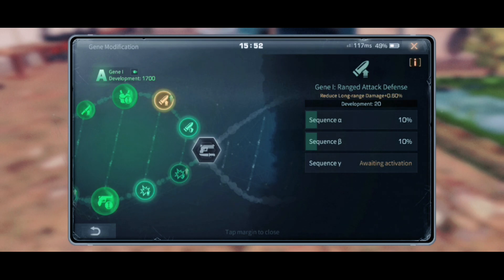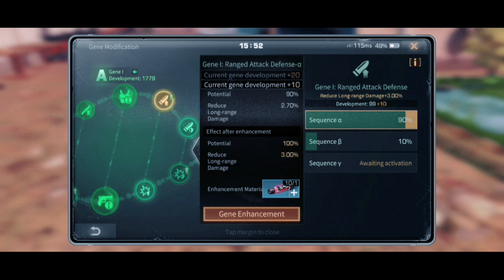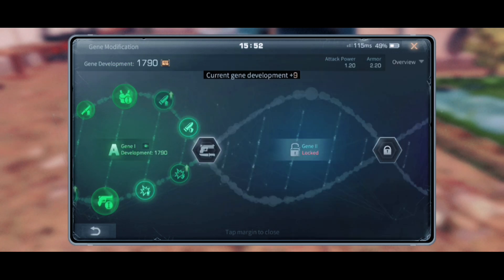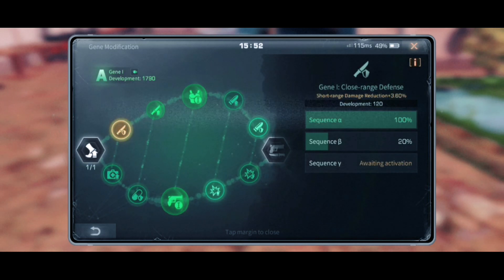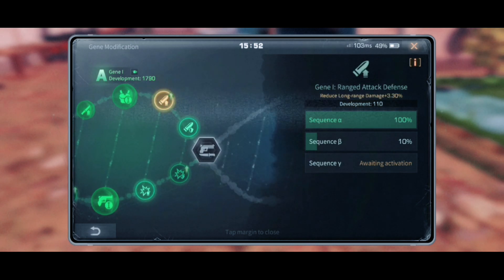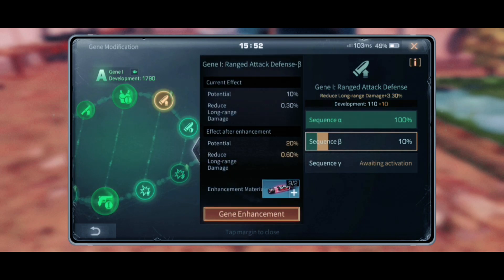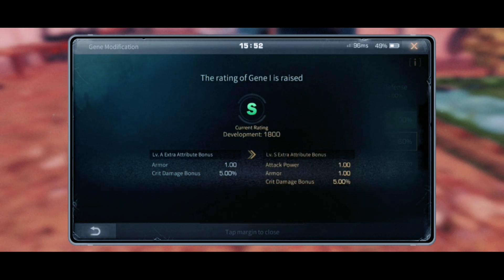I'm doing it — you go Cream, you got this. The rating is going up, as you can see. Look at the development. When they grow green like that it means it's maxed, so I maxed out three already in this gene. One S rating!